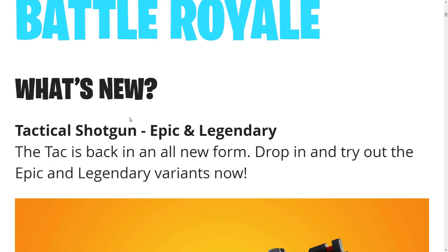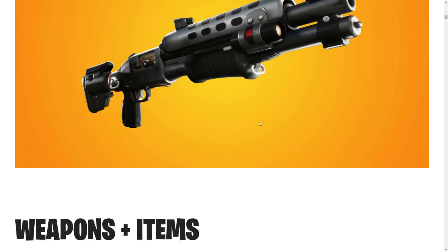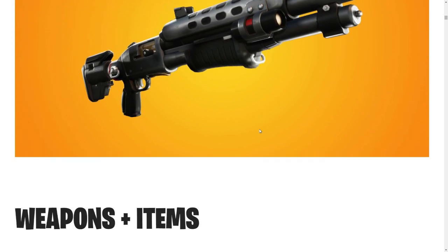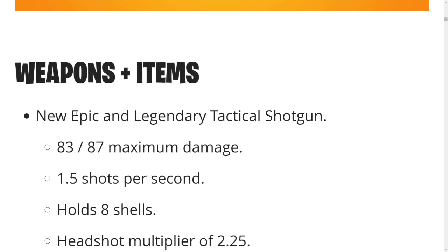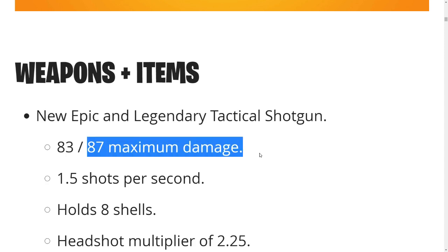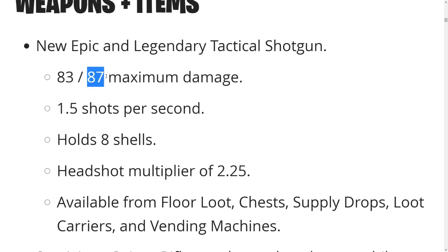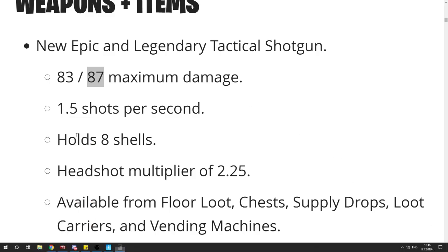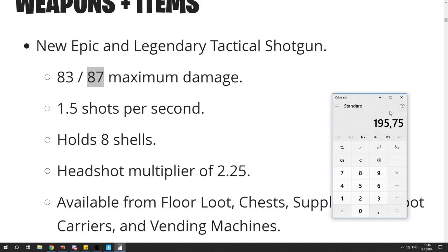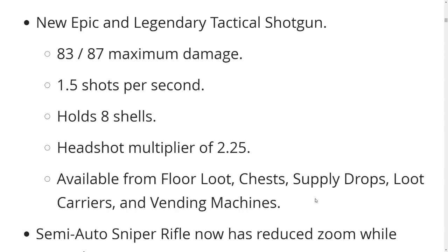The tag is back with an all new form — drop in and try out the epic and legendary variants right now. New epic and legendary tactical shotgun: we have 87 maximum damage, one and a half shots per second, eight shells, headshot multiplier of 2.25 — so basically one hit could kill you even with max armor. Let's get that calculator going: 87 times 2.25, it's almost 200 damage but not quite. Available from literally everything — loot chest, supply drops, loot carriers, and vending machines.